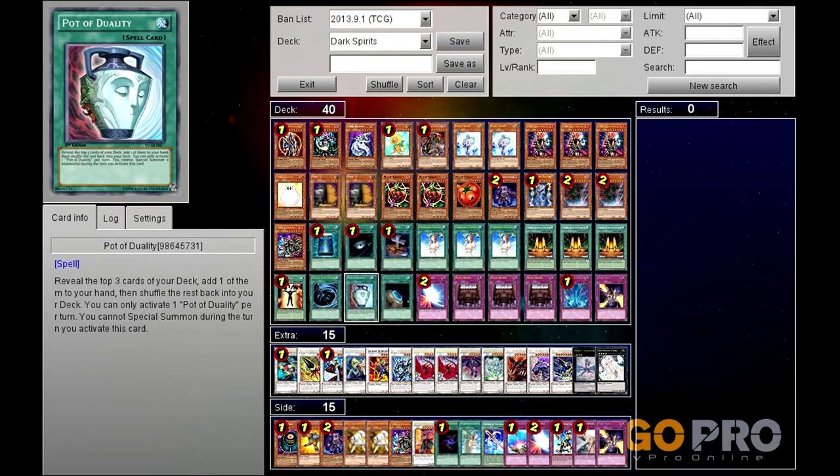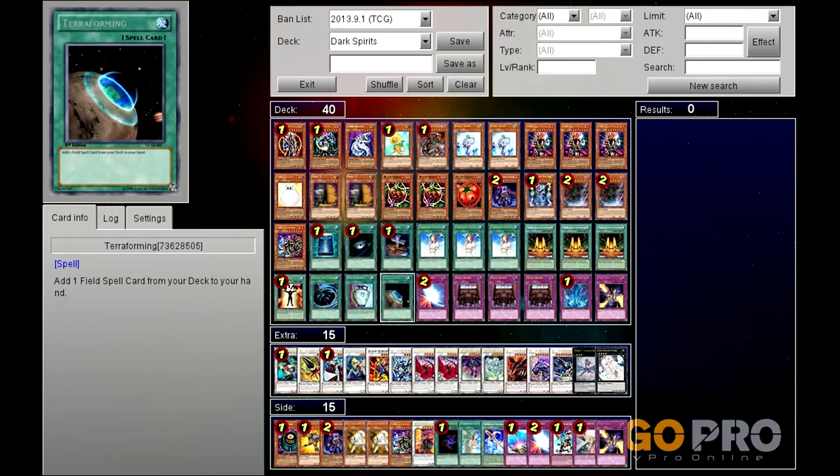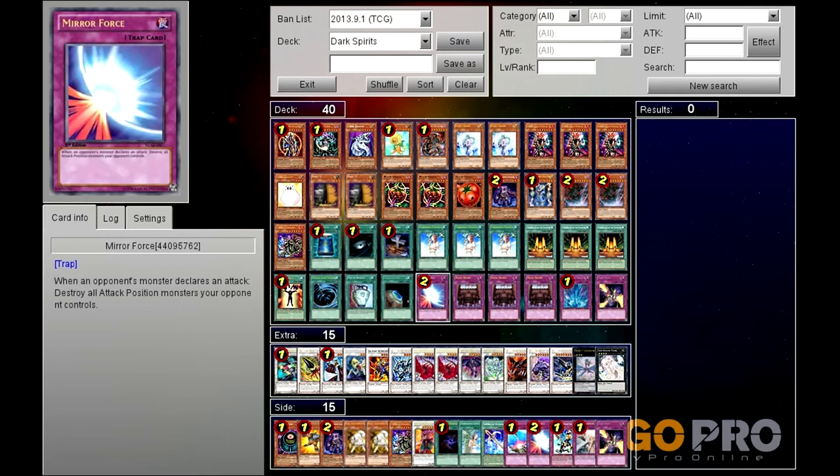One Mind Control for syncing essentially. One MST. One Pot of Duality - I would have loved to run a second one because even though I talk about synchros and BLS, there isn't actually an awful lot of special summoning going on in your turn. If you do make room for it, don't run three - I think that's way too many. One Terraforming because that Mausoleum of the Emperor is important. Going into the traps.